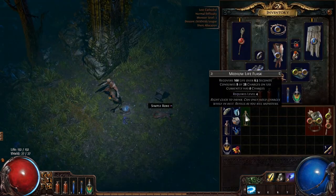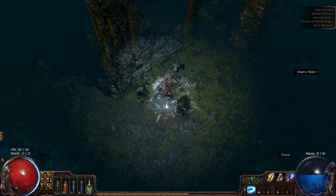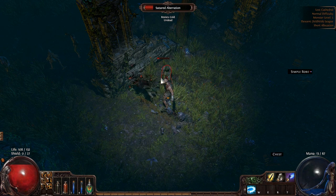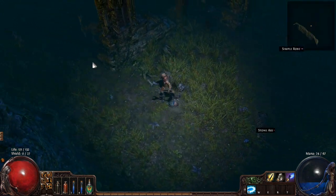My first life flask of the day. I have a mix of energy shield and life, which actually makes you a much more versatile class in my opinion. I approve of it greatly.